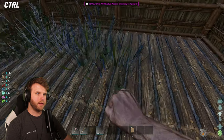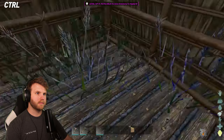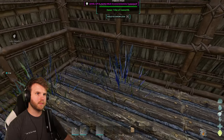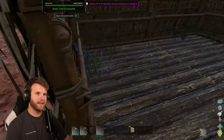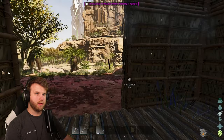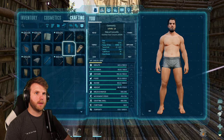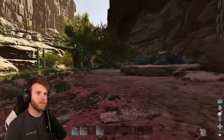I gotta get rid of all these plants in my house — get out of here, plants! Okay, let's do eight — boom, boom, boom. What do I need to build? Two more. I'm gonna make these wood, or actually just make them thatch too, just make them match. Just two more wood. Need a little bit more wood — okay, perfect.